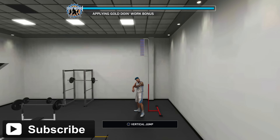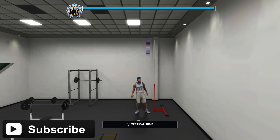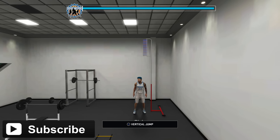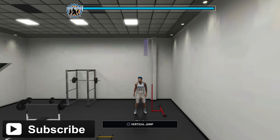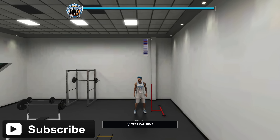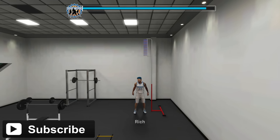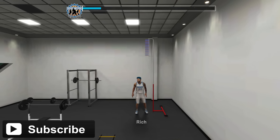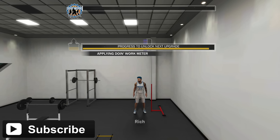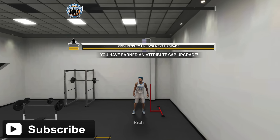Once you do that, you're going to exit the practice and actually get the attribute this time. I'm going to exit the gym and it's going to take my doing work and I'm actually going to get the attribute. Bam — I got the attribute! Perfect.